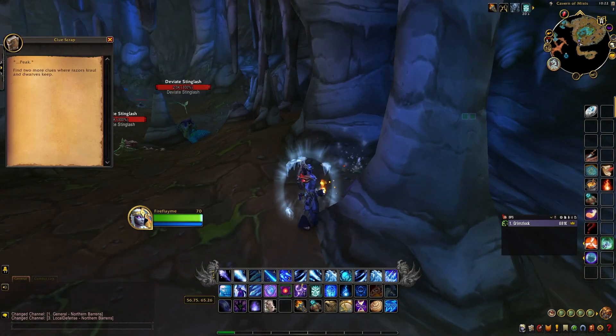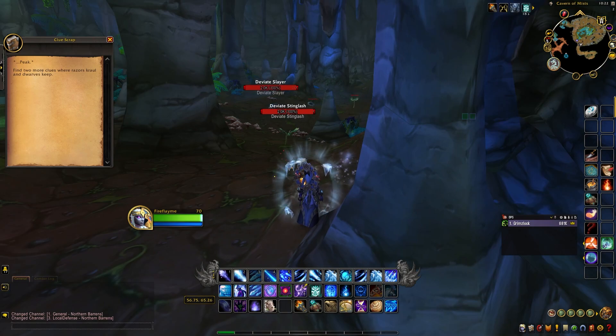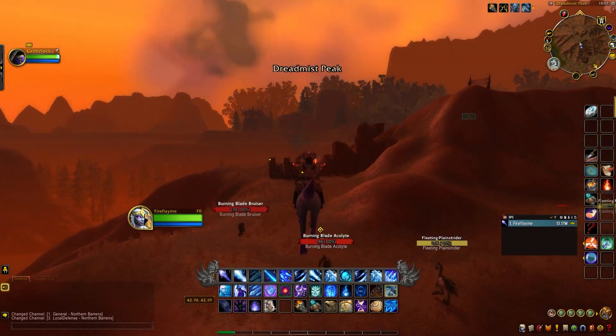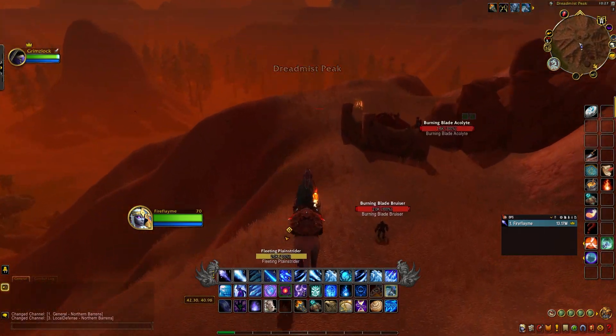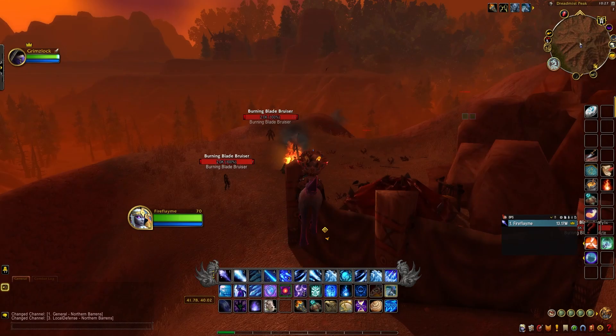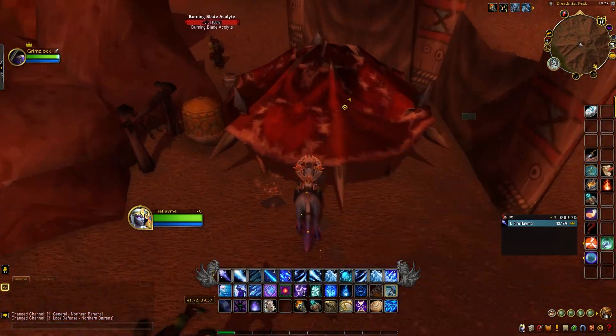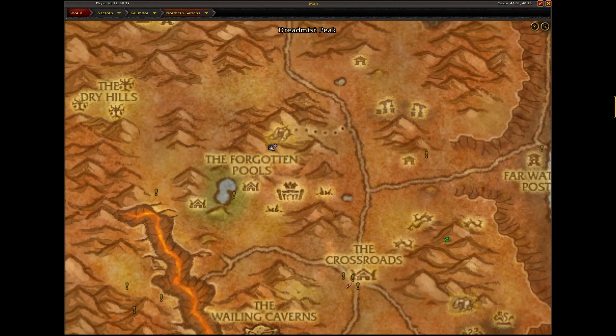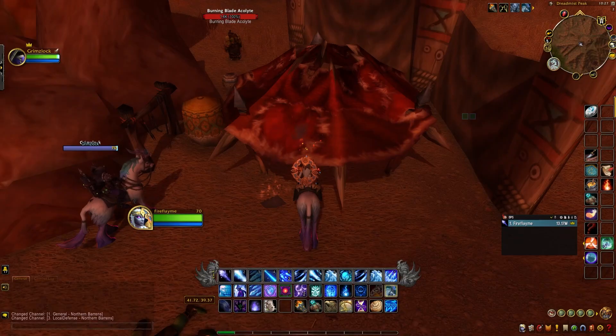Now there is also a skip to this — it was kind of funny. If you go to the top of Dreadmist Peak, the clue literally says Top of Thunder Peak. You don't have to do all three clues; it's literally a skip, which I found very interesting. That one is going to be located right here, so it gives you literally the answer in one clue rather than having to find three. So if you found this one first, congratulations — I did not.